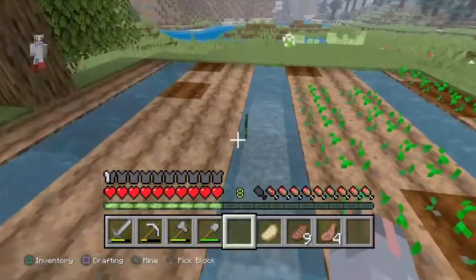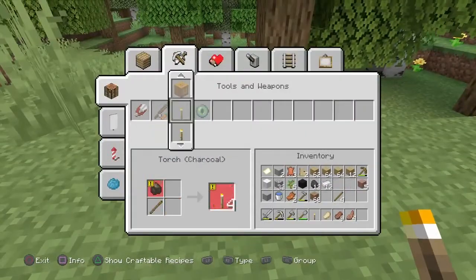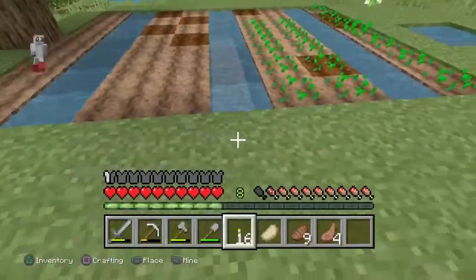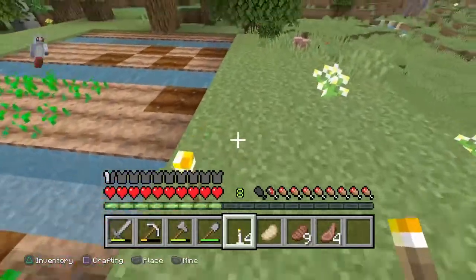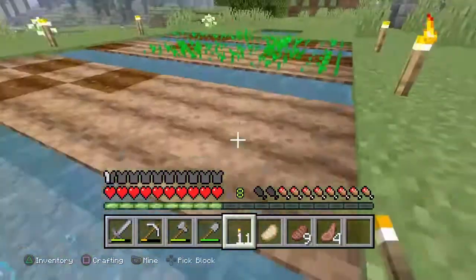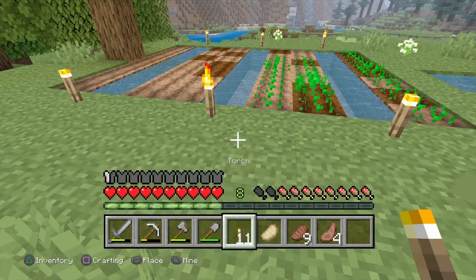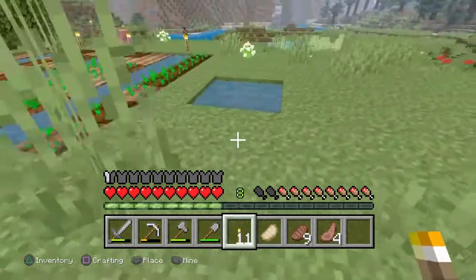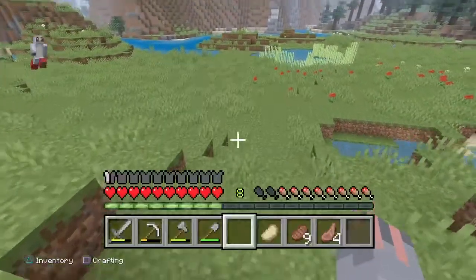This is gonna need some light. Luckily we have the torches now to do it. And there we go — now this should all grow and it'll drop more seeds, as you probably know from Minecraft farming.